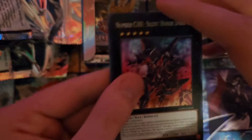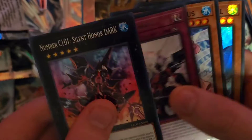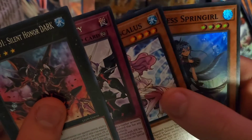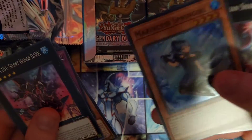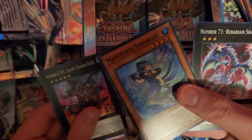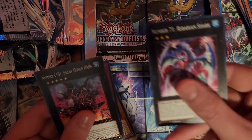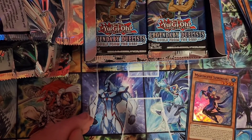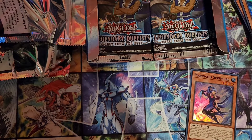Silent Honor Dark, Seventh Eternity, Marincess Pascalis — yes! Marincess Spring Girl! Okay, perfect! Now I have a playset of Spring Girl for my Marincess deck. That is awesome! And Rebarian Shark. I'm happy. Now my Marincess deck is almost finished.